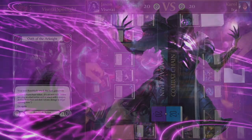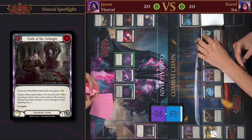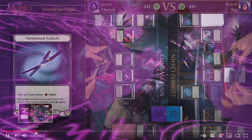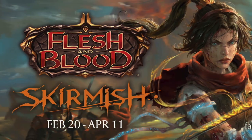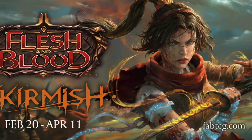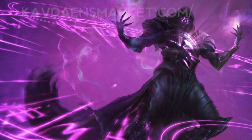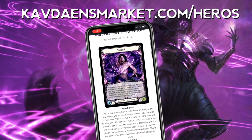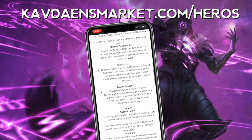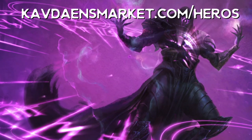I'll connect with others in the community and try to link their work in the comments as well. This first deck, Runeblade One Turn Kill, was highlighted on the official Flesh and Blood channel at the beginning of 2021. It saw a quick blip in play in the early skirmish season but its representation in the meta has since died off. A text version of this guide is available at cavdanesmarket.com/heroes. Thanks to Tanner Jelinski, a fantastic fan of Flesh and Blood and a stellar member of the Kitchen Table TCG community, for helping make these guides.